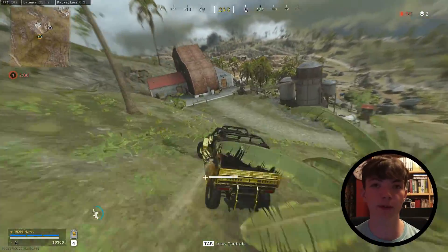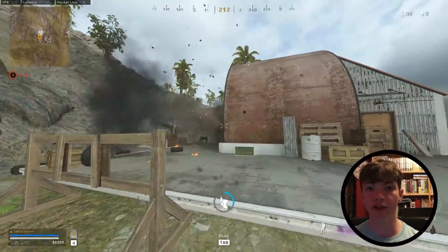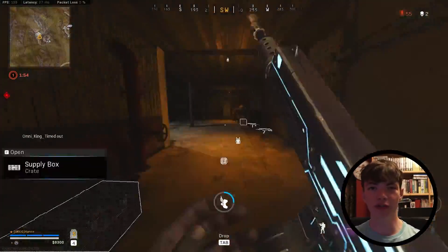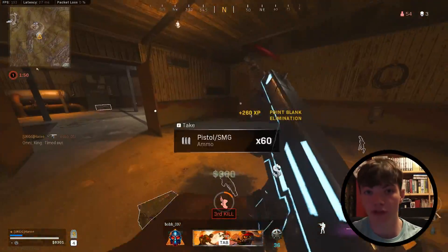When you first start playing, things like sprinting are going to be pretty basic. However, you're going to want to start learning a movement system called slide cancelling, which looks something like this. I'll be playing it on screen now — this just helps you to get around the map faster and evade more shots.